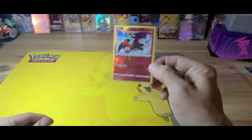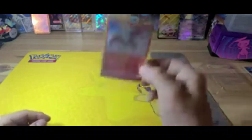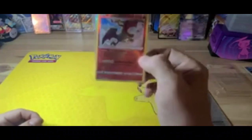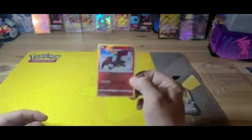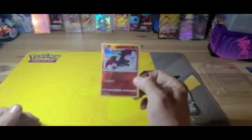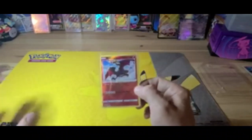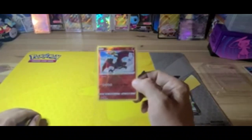The giveaway prize is going to be a Radiant Charizard from the new Crown Zenith set. All you've got to do to be entered to actually win this card is be subscribed to the channel and leave a comment on the video. The winner will be posted on the next video — if you were chosen, make sure you email us using the same account you commented on so we can verify, and we'll get the card out to you.